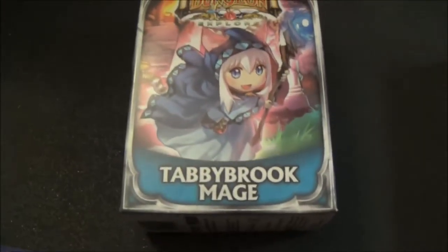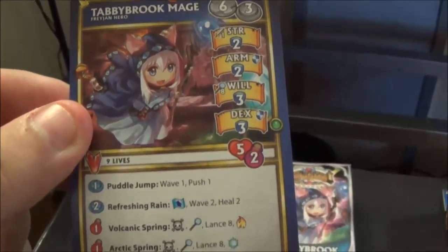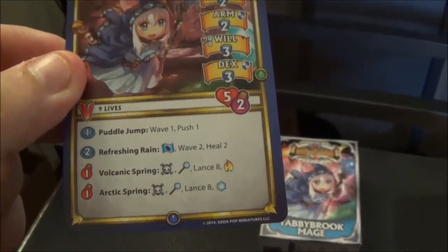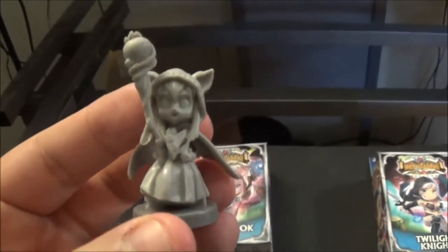Next we'll go over the Tabby Book Mage. Here's her card. She's a supportive debuffer. She attacks with ice.